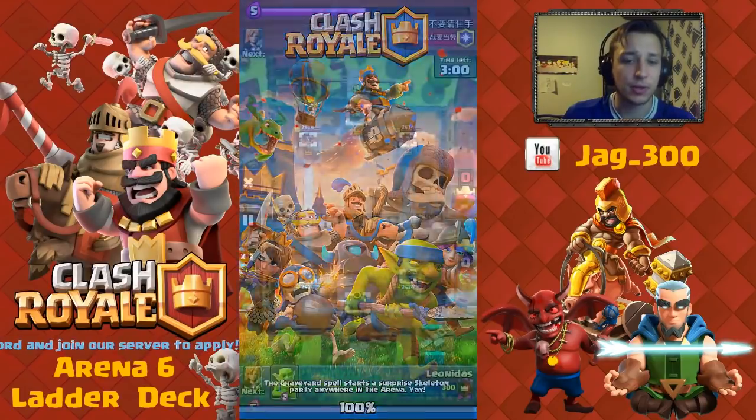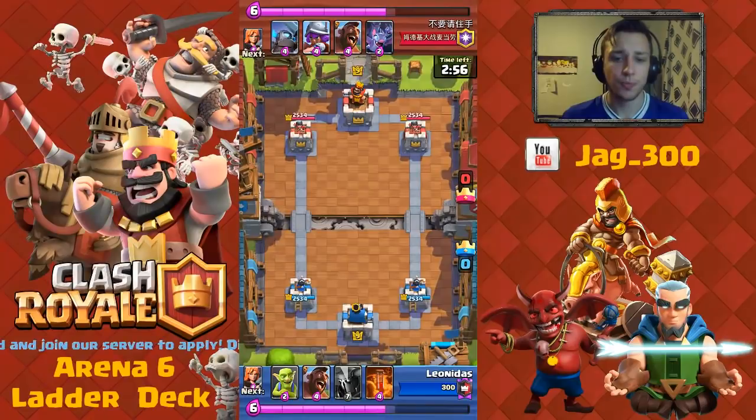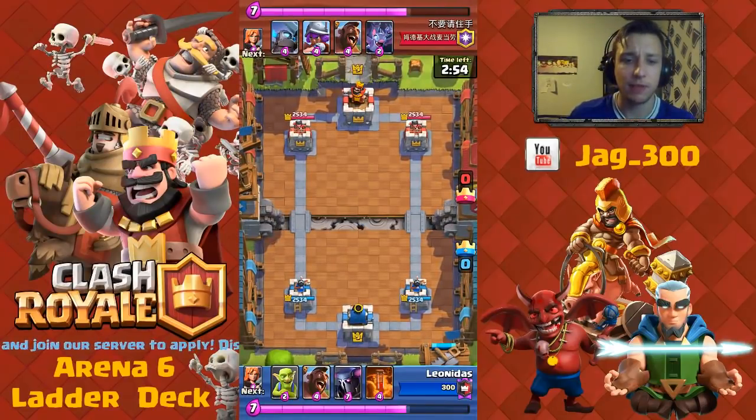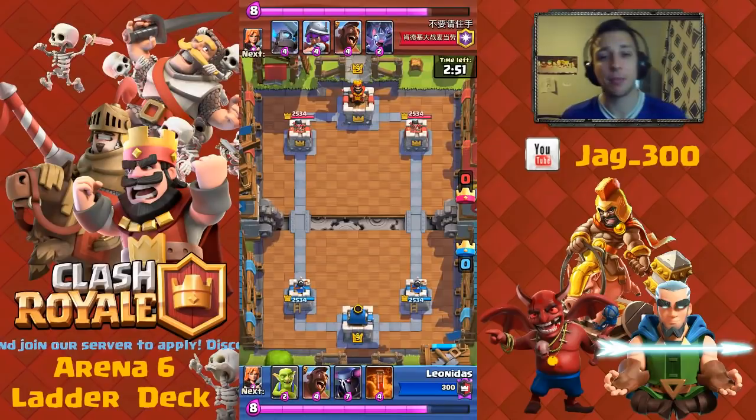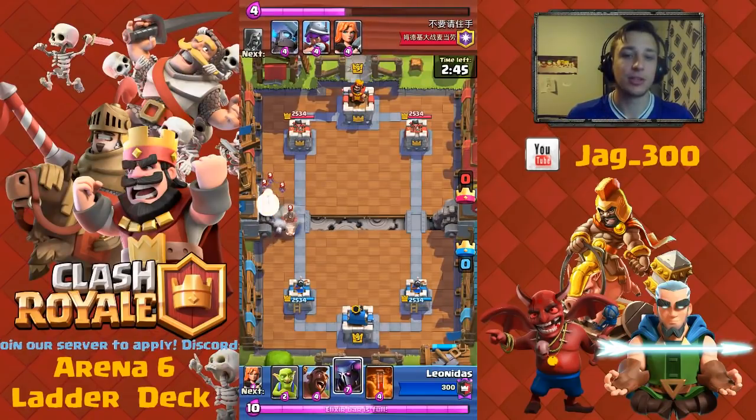You'll get to see how I use this deck and how you can ideally use it as well. Starting off, I've got the Goblins, the Hog, P.E.K.K.A., and the Poison in the lineup right from the beginning. Ideally, Furnace is the best opening card because you can use it to defend.